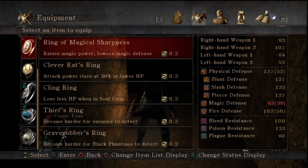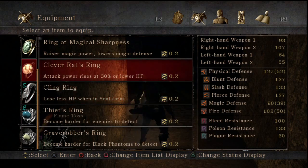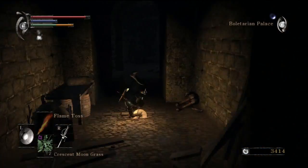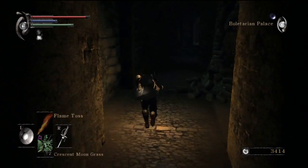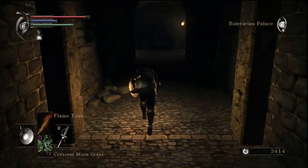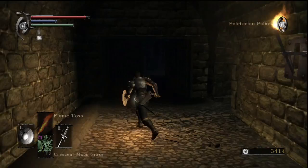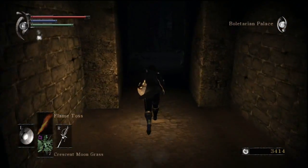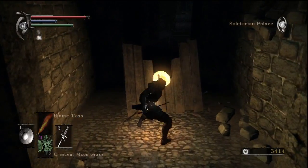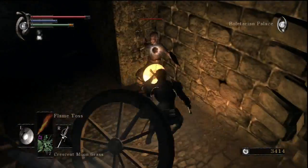I already have the Thief's Ring — we can go for Clever Rat. There's no such thing as a Ring of Blades in this game that just increases attack power. There is a stamina ring but it is very difficult to get — it's probably held by one of the most difficult enemies in this game, probably tougher than 90% of the bosses here.